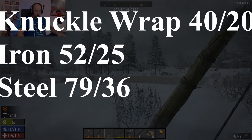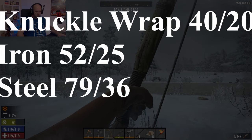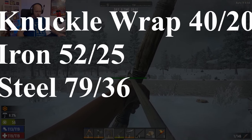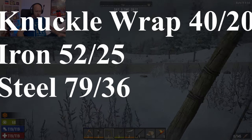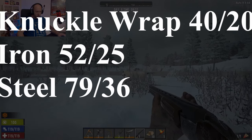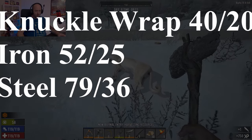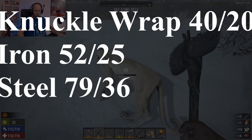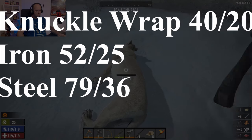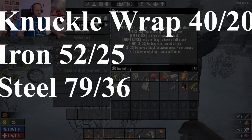Knuckle dusters come in three different variants: leather wraps, iron knuckles, and steel knuckles, all doing increasing amounts of damage. The thing with knuckle dusters is they do a lot of little damage quickly. They're not as powerful as other weapons, but the speed and upgradability of your strikes sets them apart. A leather wrap does 40 damage, iron knuckles do 52, and steel knuckles do 79. You can halve those values for armored targets — so 20, 25, and 36.